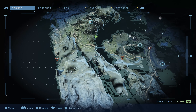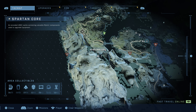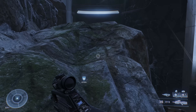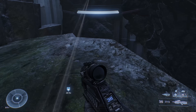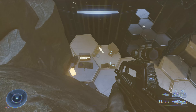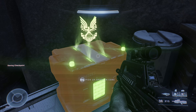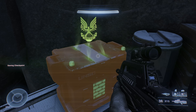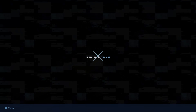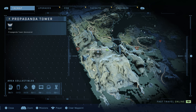Next, go southwest to another Spartan core — activate a nav point and travel in that direction. You'll find it in a similarly precarious position, close to a really big gap in the map. The southern portion of this continent is split in half with a giant trench starting just to the right. We'll go into that trench a bit later.